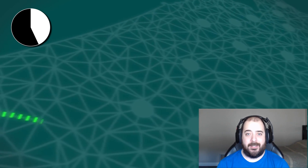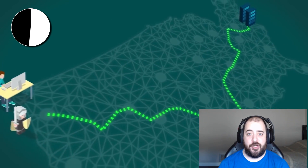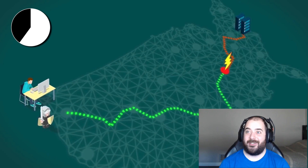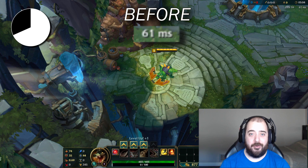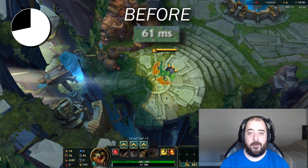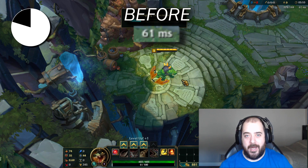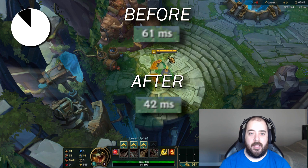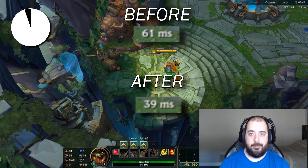Today's video is sponsored by Haste. Haste is a new gaming optimization software aimed at lowering your ping, reducing your lag and reducing any jitter spikes during the game. If you're like me, you hate lag. Lag can cost you games, lag can cost you wins, lag can cost you fun. If you want your internet traffic sent on the fastest pathway possible — not the cheapest like your ISP does — download Haste. Click the link in the description, download Haste now, turn it on, have your 14-day free trial and be well on your way to a lag-free gaming experience. Thanks for watching, let's get back into the video.